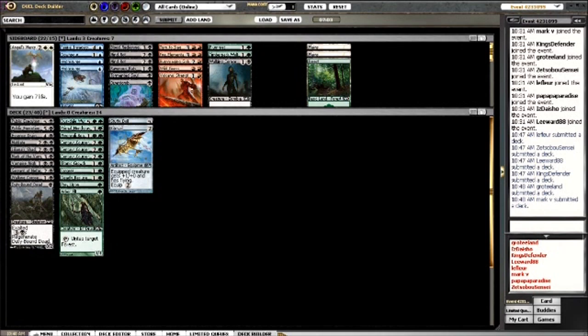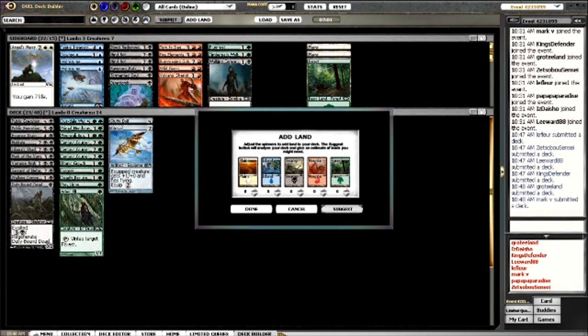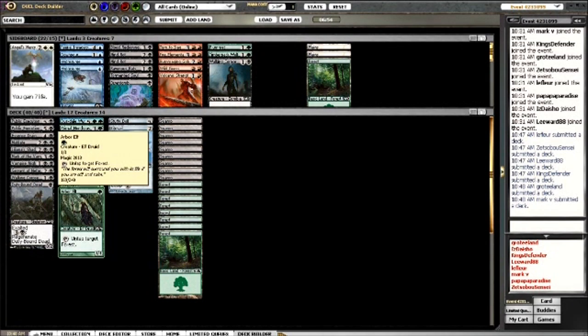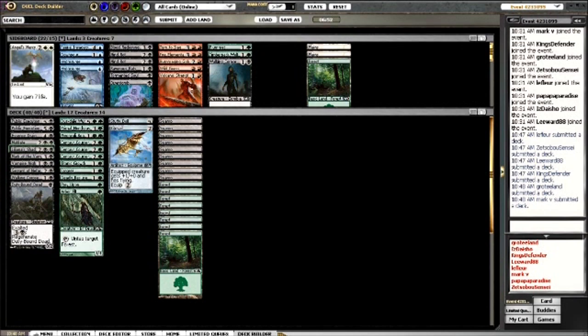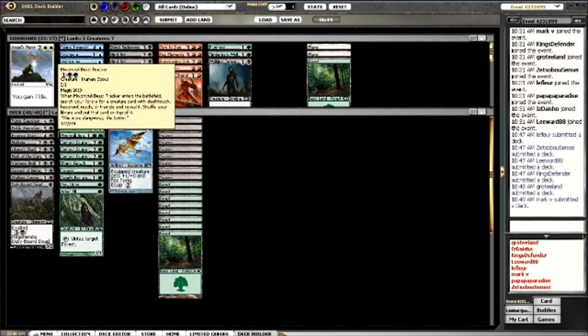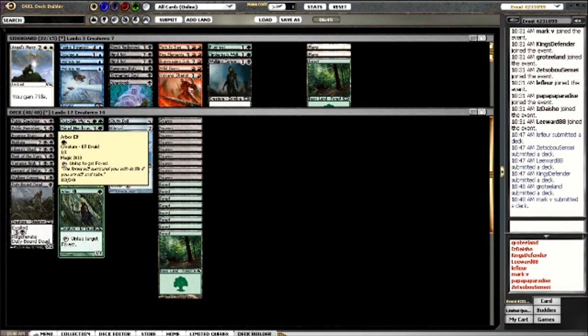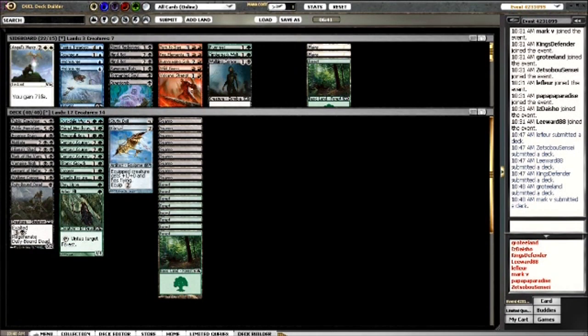It's going to be 9 Swamps and 8 Forests in terms of the mana base. 9-8 for black seems right - I have one less black card but more double black symbols. I have three double-black symbols where I really only have one double-green by the time I get to Dust Elemental, and with Arbor Elf I don't want to go 10-7 because I might not have green early on. That's going to be the deck - I'll submit it and hope you guys enjoyed the draft portion. We'll get to the games in a moment!